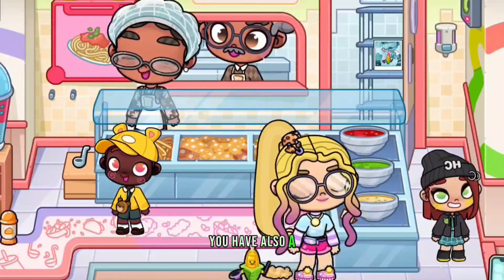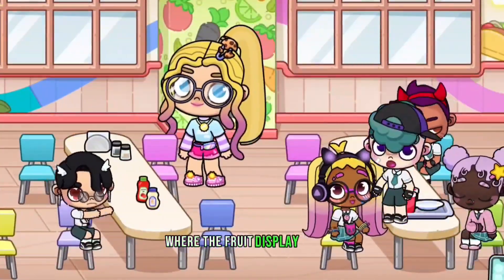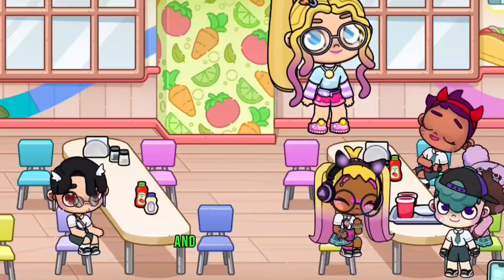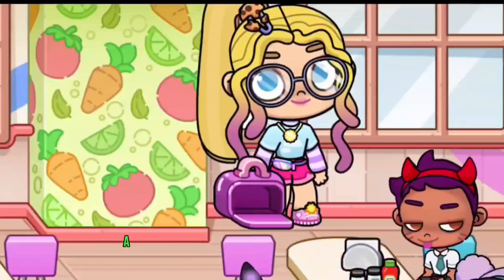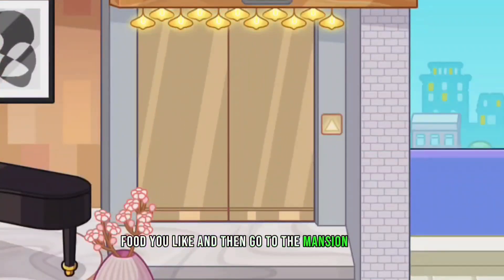You can also find a tiny photo here. Go to the fruit display and tap the fruits according to their color: carrots for orange, lemon for green, and tomato for its color. You can then get a purple lunch box to pack everything you like.